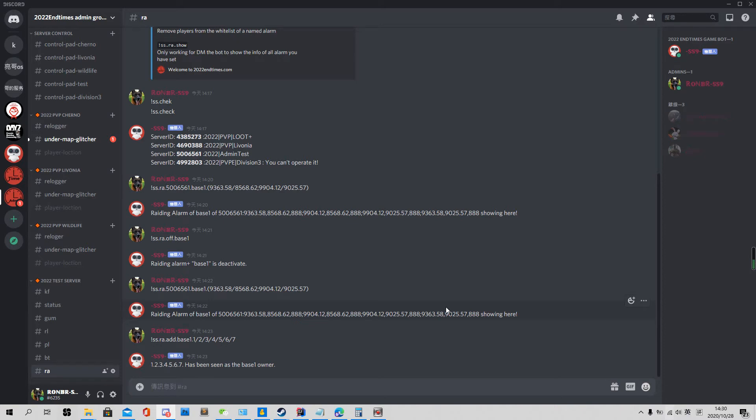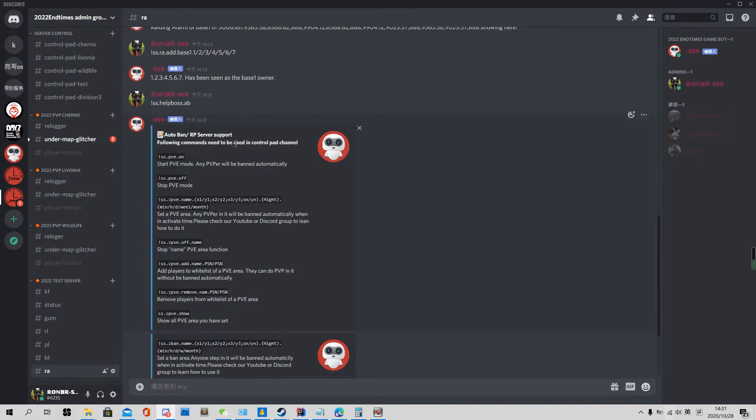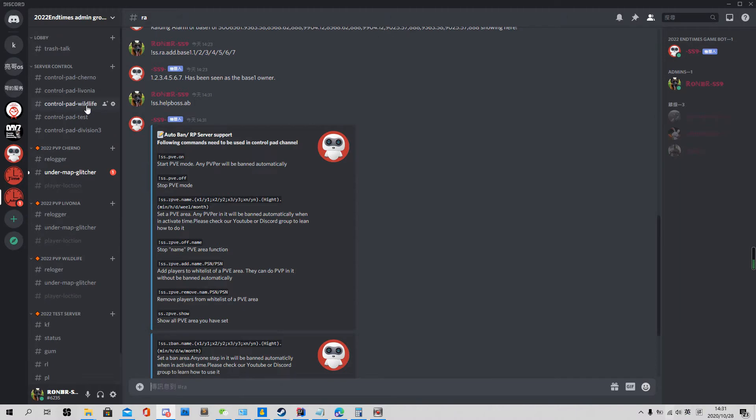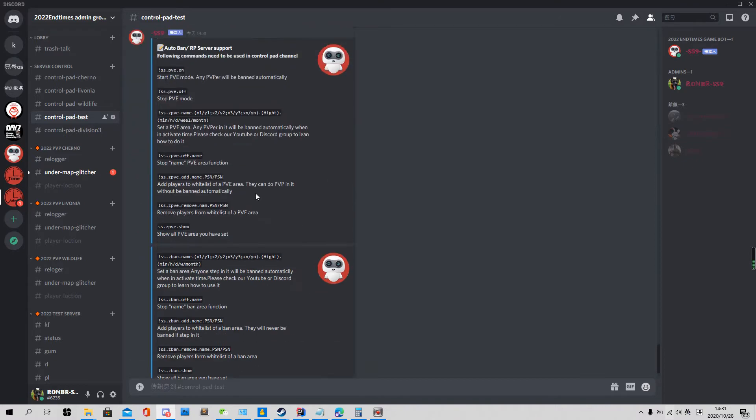Hello everyone, this video will show you how to use the rules control function of my server. It's a pretty powerful function but it's a little bit hard to use. First of all, we use the command 'help' to show what we can do. Auto-ban is basically linked to the ban, so if anyone breaks the rules they will get banned automatically. The following commands need to be used in the control path channel.